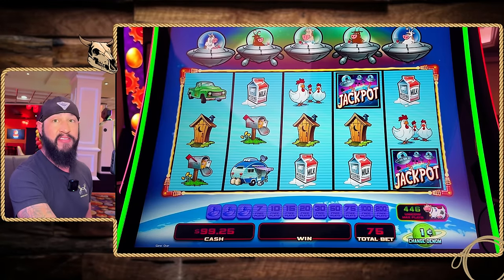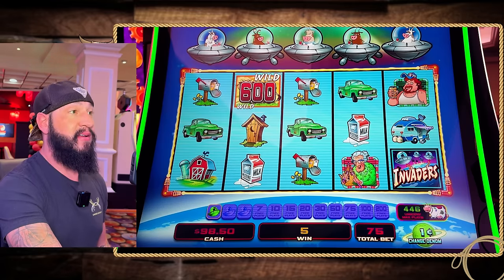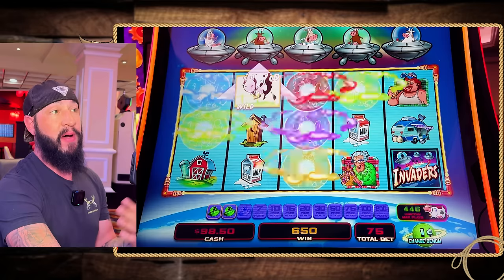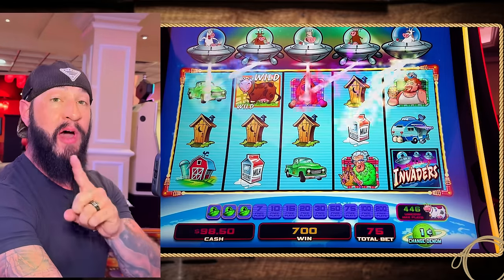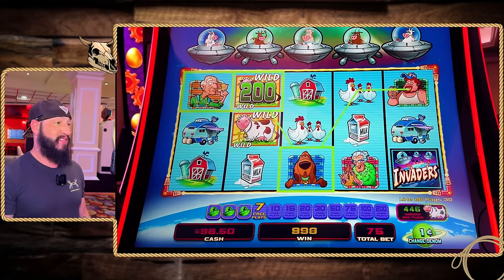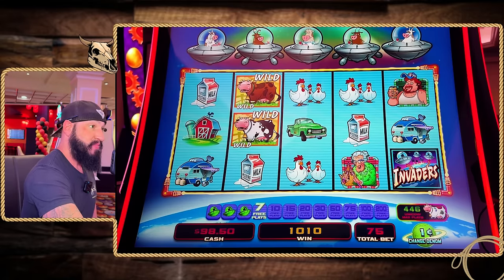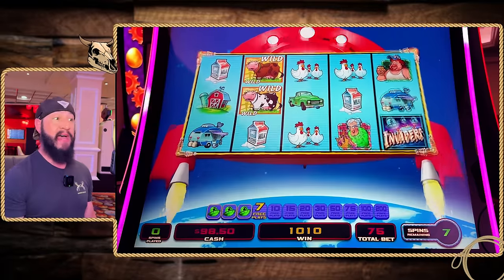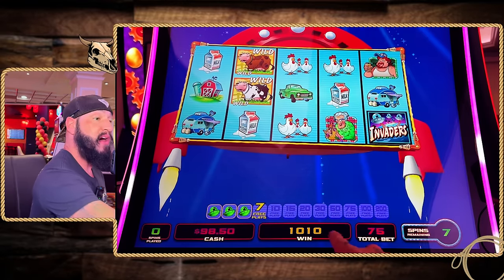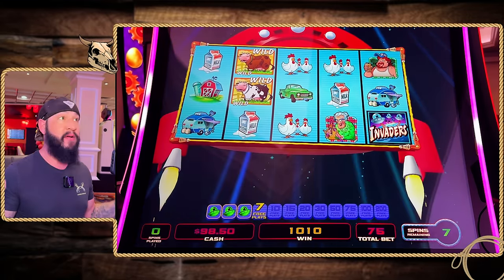The game does have cascading reels — those chickens are going to disappear. If we get one more after that, we're qualifying for the bonus. We got it! Seven free plays. If you cascade more, you can go all the way up to 200 plays. And that was our first spin — first spin bonus!